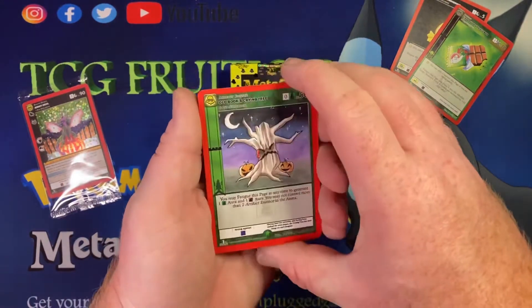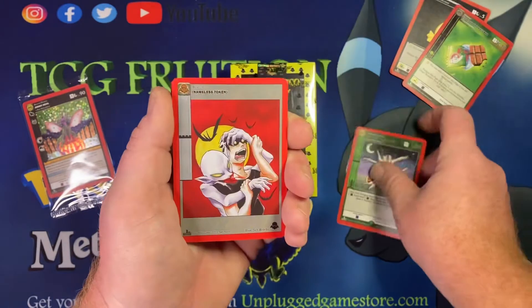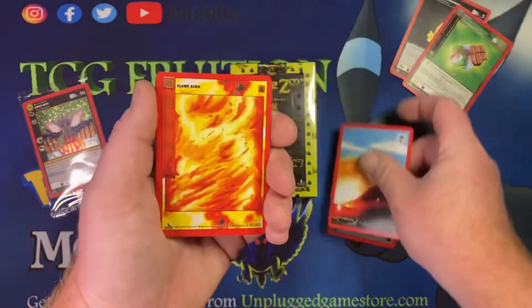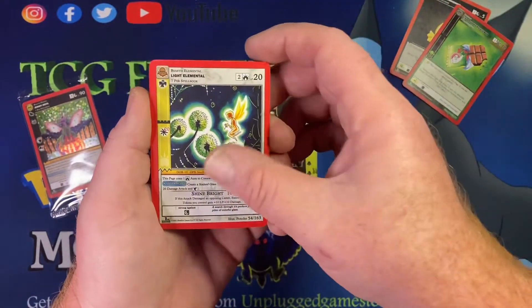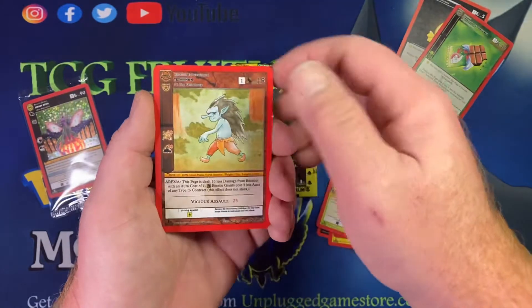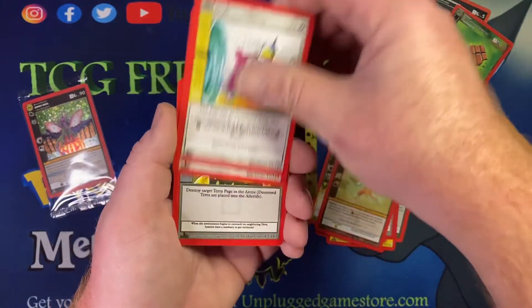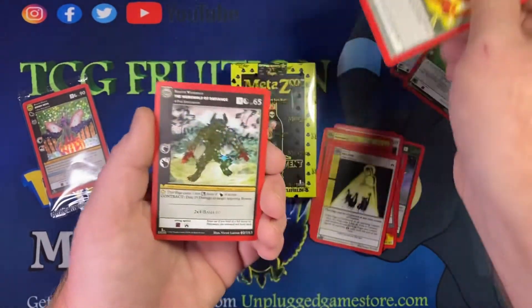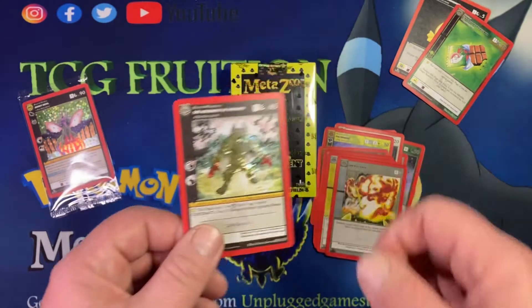Four cards in the back — let's get started. We have Old Books Crying Tree, which is a non-hollow rare. We got Nameless Token, Dawn, Flame Aura, Light Elemental in the reverse hollow — really cool. We got Poltergeist, T. Hun Banish, Holy Eyes Destroy Terra, and the Werewolf of Defiance reverse hollow — that's still pretty cool, I like that.